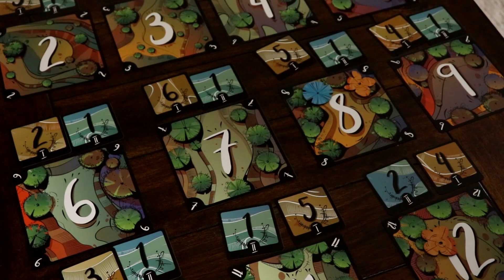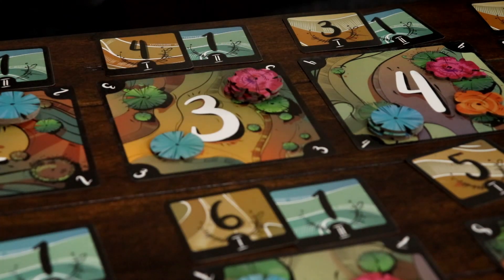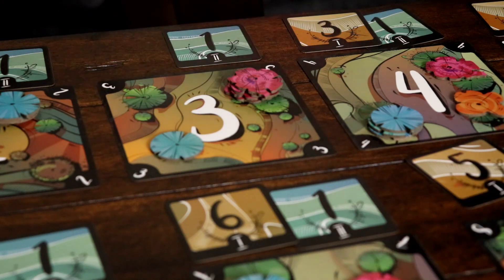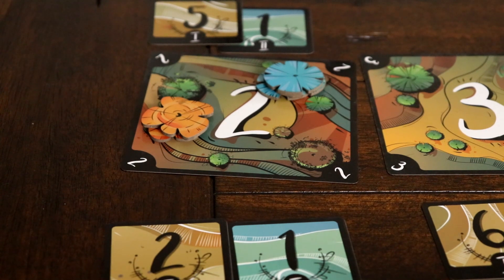To begin scoring, evaluate the tree sizes of each tree card by counting the stacks each player has made. If one player has more tree tokens than anyone else, they receive the first place point token. If there is a tie, all non-tied tree tokens are removed and no token for that forest is awarded yet.